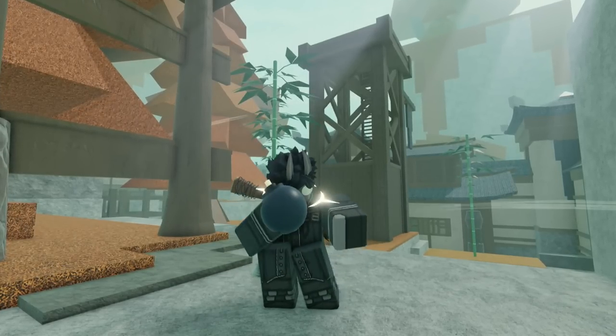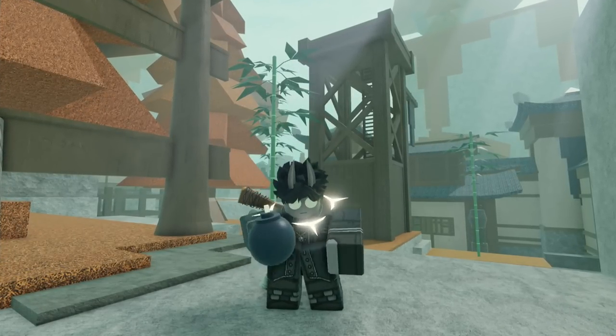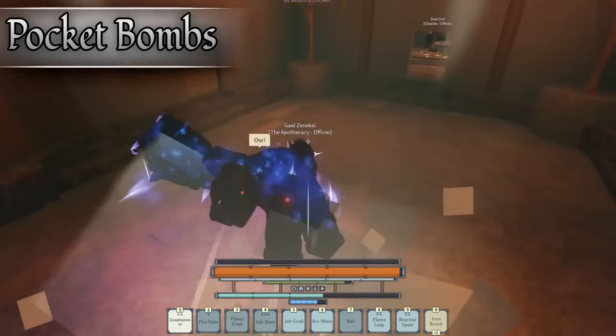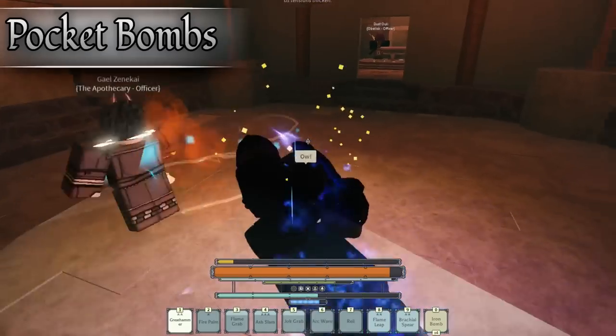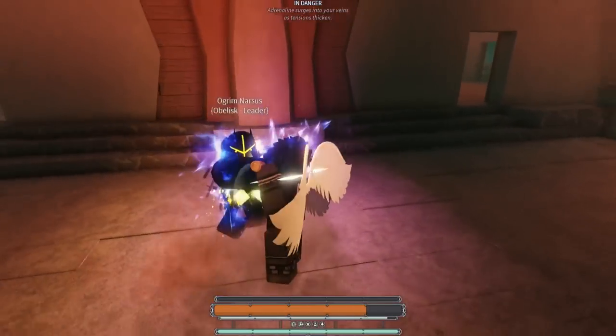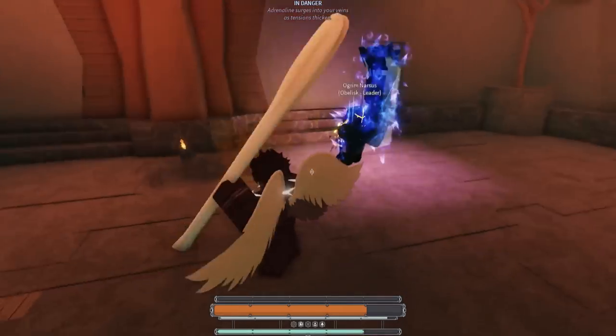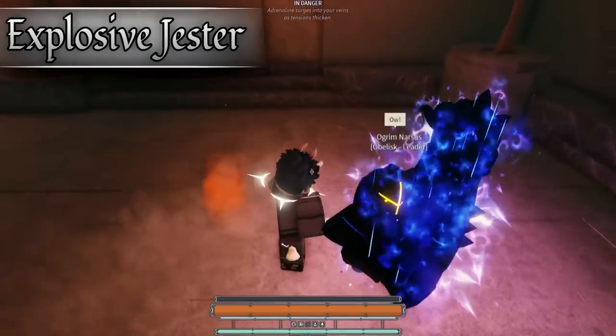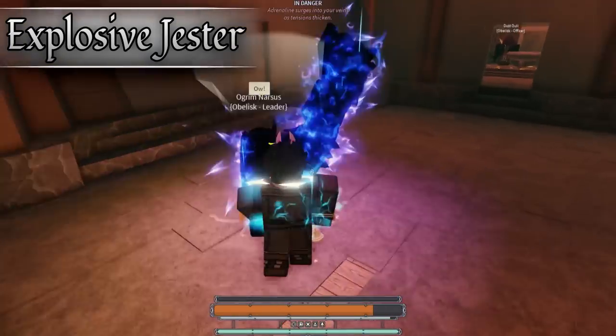Now, these next few talents are kind of crazy and definitely make these bombs better. The talent Pocket Bombs has a chance to drop a bomb from your inventory whenever you take damage. It's ideal for your bombs to activate while you're in a combo, so it explodes and you can get out of that. The final talent, and most likely the best, is Explosive Jester — your bombs have a chance to detonate twice and do double damage. This is never bad because it just does more damage.